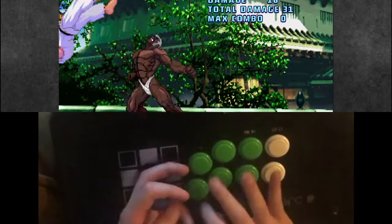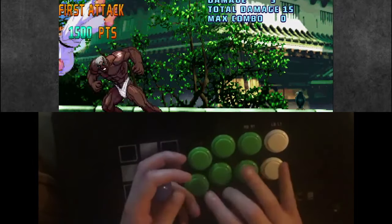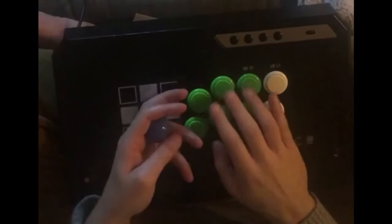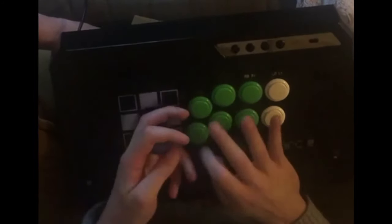It's just Tackle Tackle Headbutt, right? The idea is to hit down back in both tackles instantly. It's a concept known as charge buffering. The tackles you use will change depending on the character. But if you go to training mode with a Shoto and you go Medium Kick, Light Kick, Medium Punch for the headbutt, you should be okay.